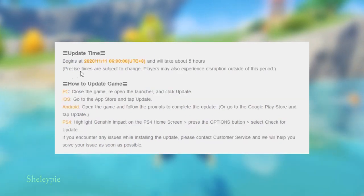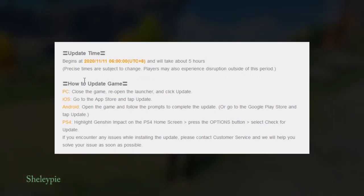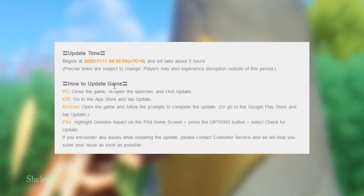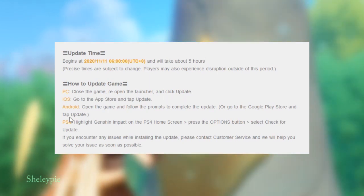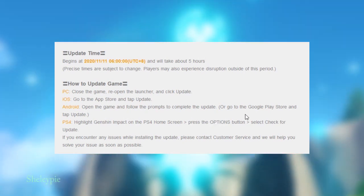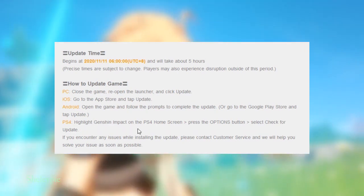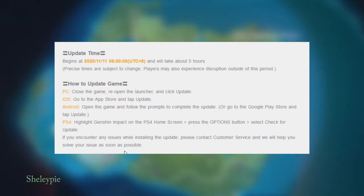The update will begin on November 11, 2020 and take about five hours. Precise times are subject to change. Players may also experience disruptions outside of this period. How to update the game: on PC, close the game, reopen the launcher and click update. On iOS, go to the App Store and tap update. On Android, open the game and follow the prompts to complete the update, or go to the Google Play Store and tap update. On PS4, highlight Genshin Impact on the home screen, press the options button and select check for update.